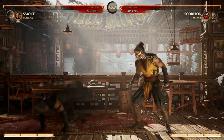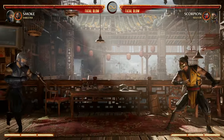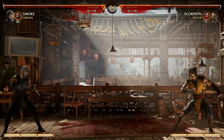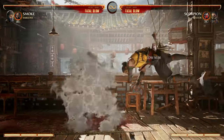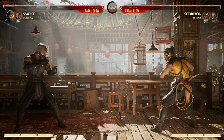Keep in mind your down 3 has some pretty good range and it's a good low as well — they might not expect a low from that far. Speaking of range, your back 2, 3 — not the first hit, but the second hit — will reach full screen, and that's cancelable into a special move.